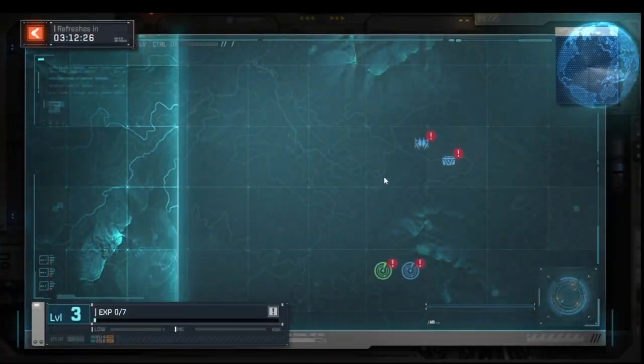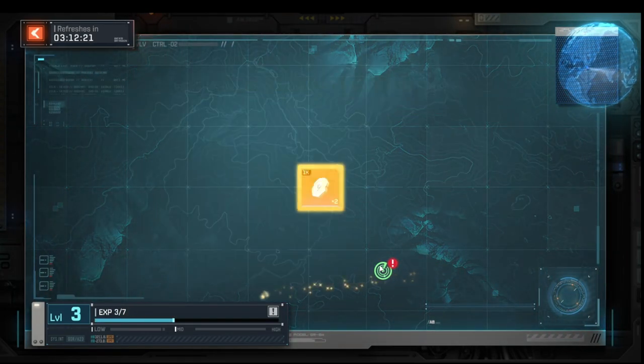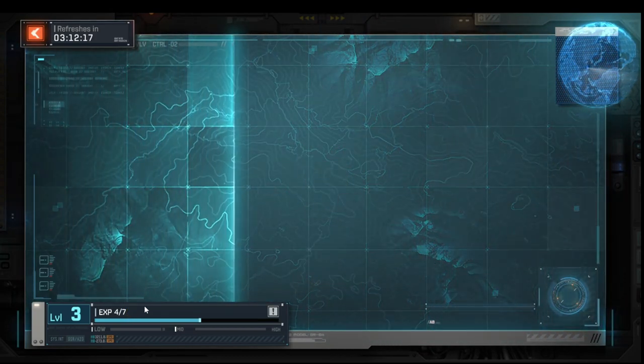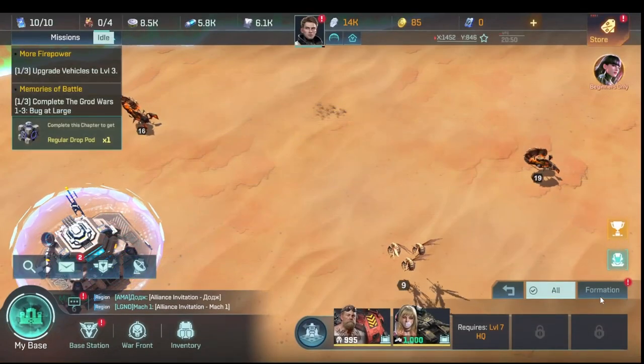While waiting for troops to return, we go into the intel agency and collect all available missions. The intel agency is done for now — we won't get to the next level until it refreshes in three hours, but that's perfectly fine.